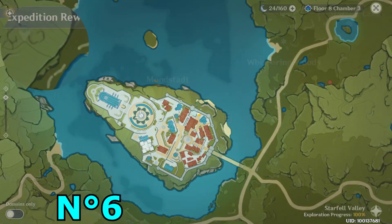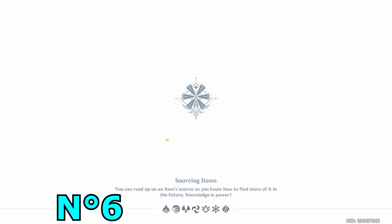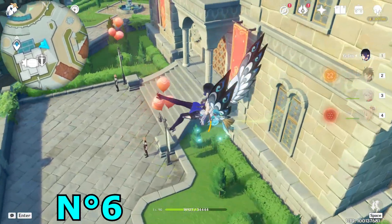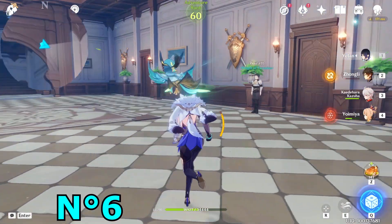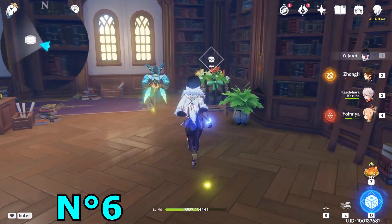This sixth one is official — it's basically inside the library of Mondstadt. You have to teleport to this waypoint and go inside the headquarters of the Knights of Favonius. Go inside, then turn right, open the library on the right side again — here we go.